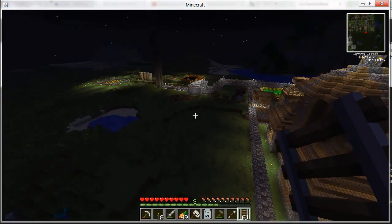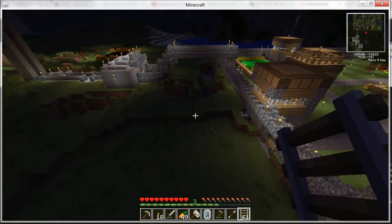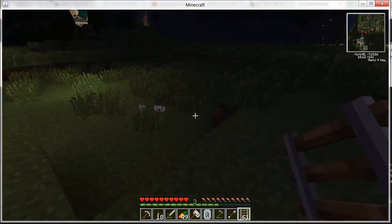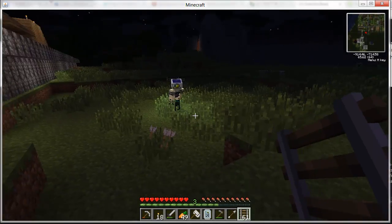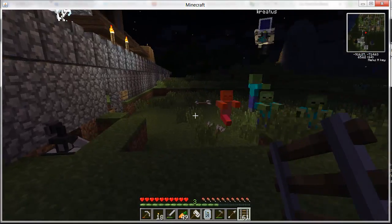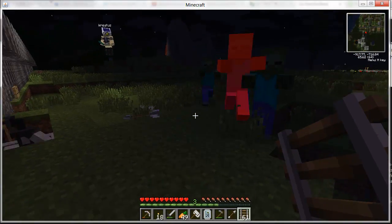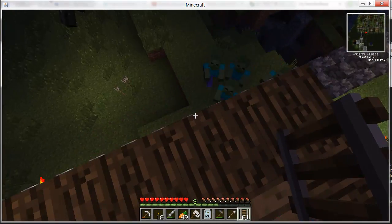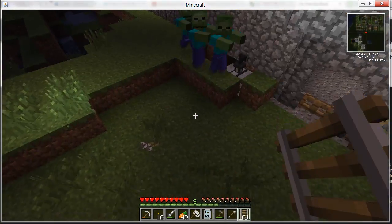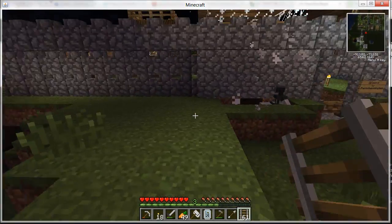We have another thing down here and it is an automatic turret — it's there to shoot the bad guys. Now zombies, take some arrows! As you can see — there we go — it's shooting them. That's an automatic turret.